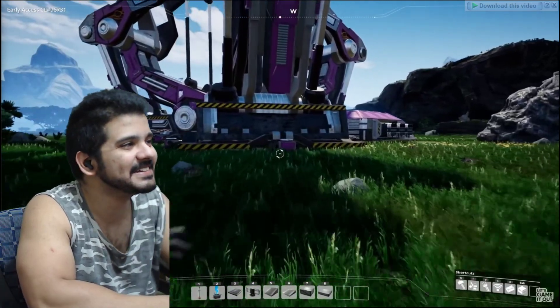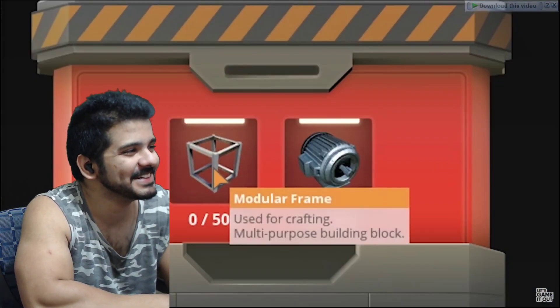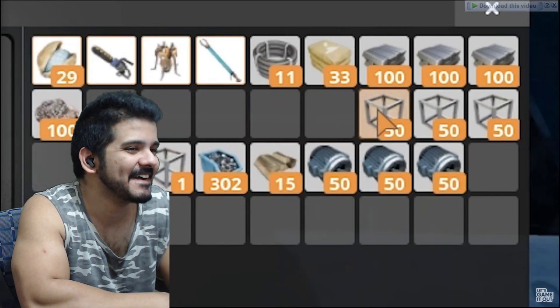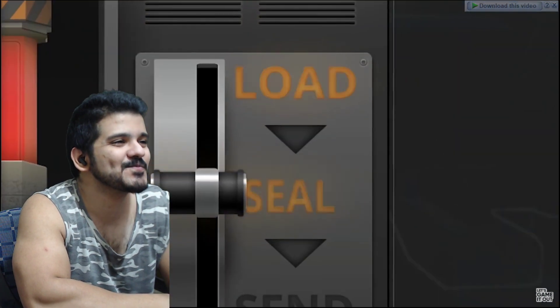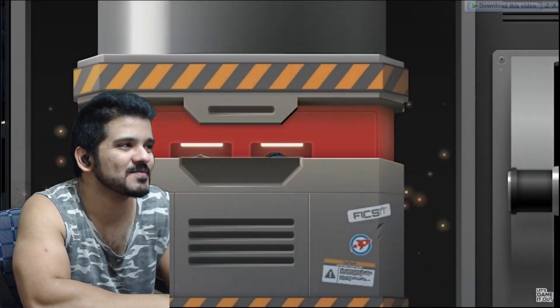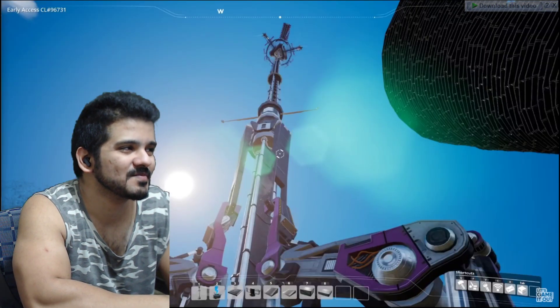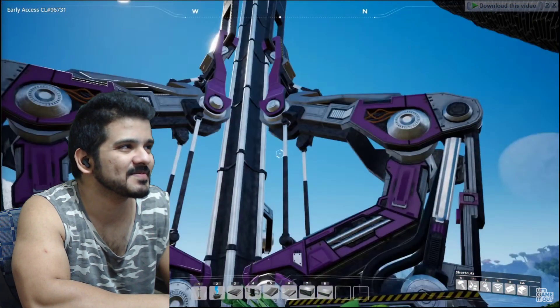Oh boy, the time has finally come - took a little while, but we got our 500 modular frames and our 150 motors. Let's just pile all this crap in here and see what happens. We got all of our supplies - now let's go from load to sealed. There it goes. Can I send it? Okay - bye! Have fun in space. Let me know if you can see the vortex from there.